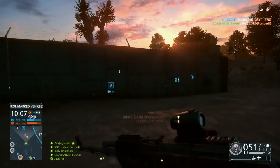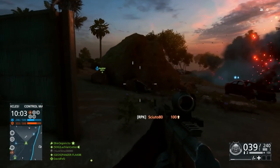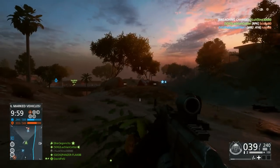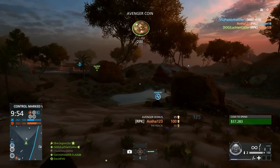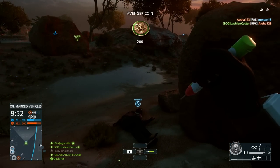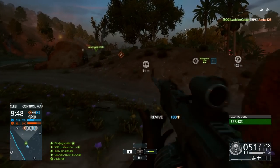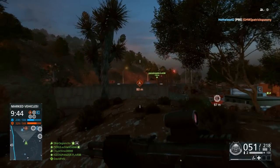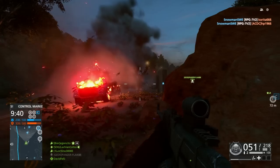I wouldn't really recommend hip-firing the RPK — it just doesn't have the feeling to accommodate a hip-fire shot. I've noticed that if you're crouching or prone it's very much possible to do so, but if you're standing, you certainly want to ADS before taking on a target at anything up to medium range. The ADS time isn't that slow, so it's something you can accommodate in your game quite easily. Just don't hope to get lots of hip-fire shots — it just won't happen.